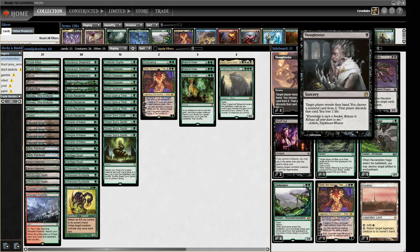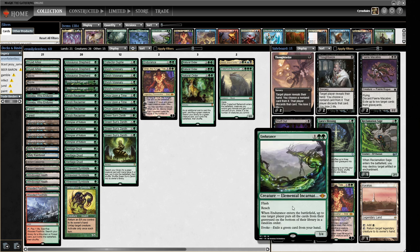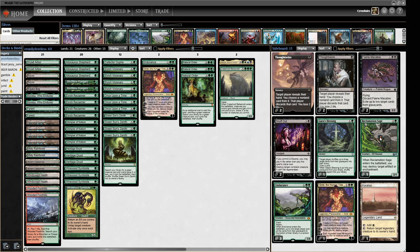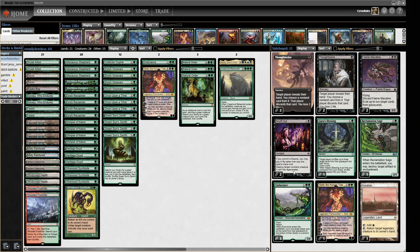We've got four discard spells for decks that can go underneath what we're doing. We've got a little bit of graveyard hate: two Faerie Macabre as well as three Endurances. Endurances are also very good against Delver-style decks because you can strip out a threat and we can play a very strong fair game with them. We have a Reclamation Sage as one of our ways of blowing things up, which we can also tutor with Green Sun's Zeniths.